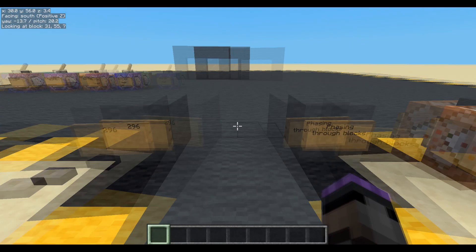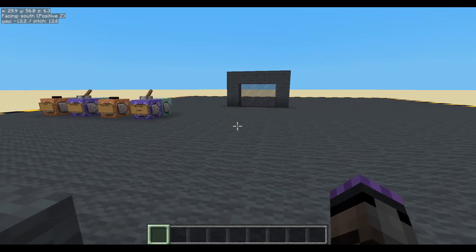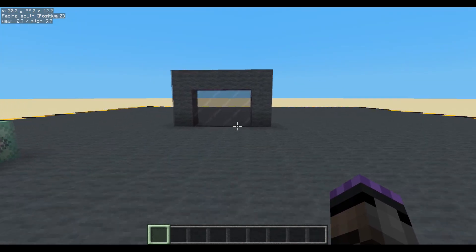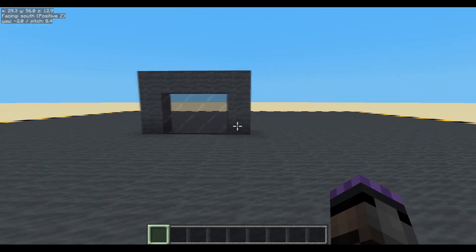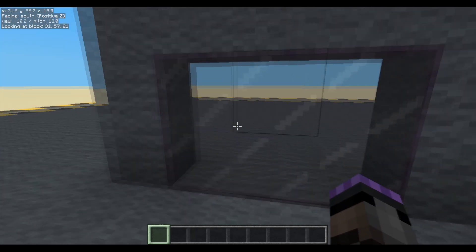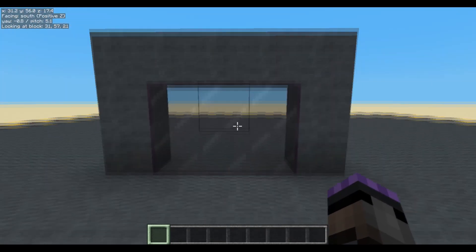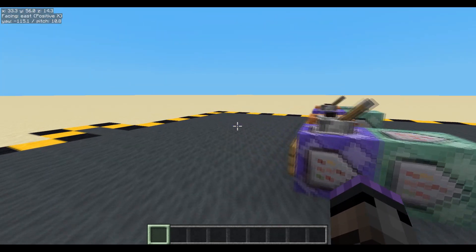Hello, welcome to episode 296. We're going to be phasing through blocks. Now ideally this really works with transparent blocks because if you phase inside a solid block you're going to suffocate. So I've got myself some tinted glass. Who knows what's on the other side? Something exciting. We can think of it as like a mob barrier or maybe a player barrier really.